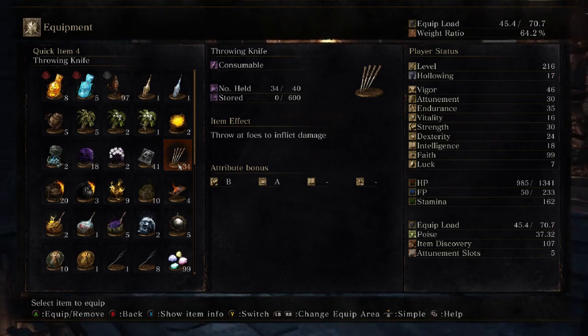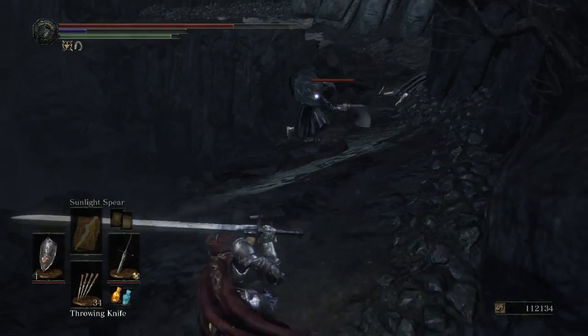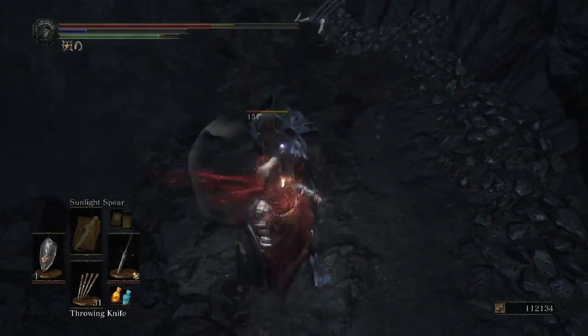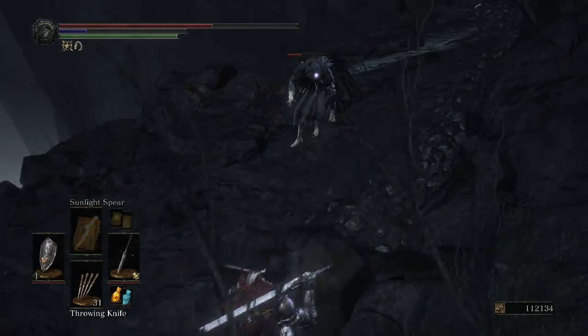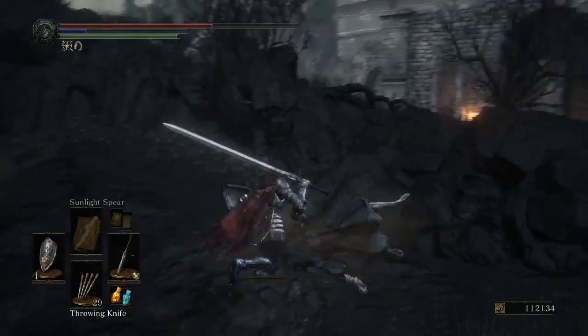Throwing knives aren't technically a weapon, but they deserve a special mention for being effective and easy to use. They don't have any staggering power, but they have no wind-up and will throw instantly when you use them. This is great in PvP to get a ranged attack on players without them even expecting it.